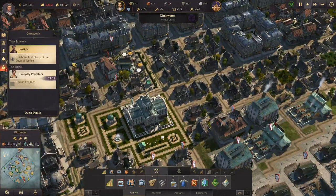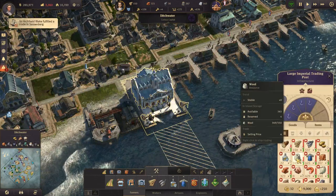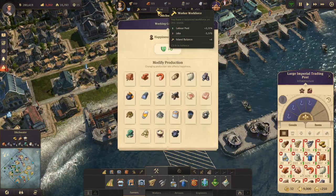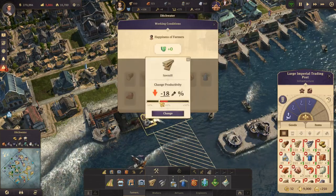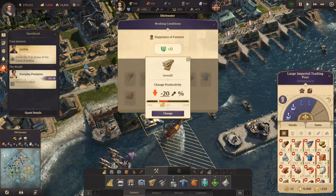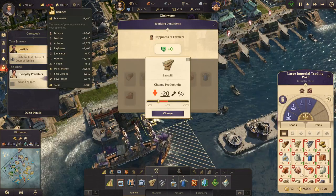There's one piece of the money puzzle that I didn't really consider so far, especially given that we're overproducing everything all the time. We're overproducing timber, so if we go and find the timber production here, we could just decrease the productivity, really, because it doesn't cost us anything. Instead, it should save us money. Let's check if this does save us money.